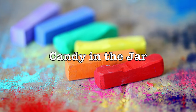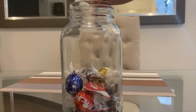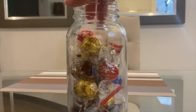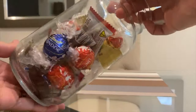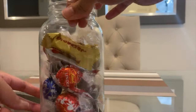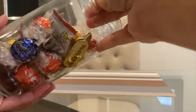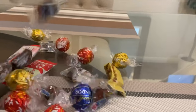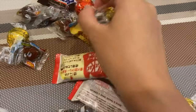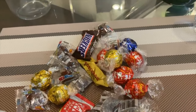Game number six is called Candy in the Jar — a very simple, quick, and fun guessing game. The host prepares a jar with candies and must know how many are inside. Show the jar to everyone on the call and have them put their guesses in the chat box. I suggest doing this at the beginning of the call and announcing the winner at the end, so everyone has something to look forward to. The person with the correct or closest guess wins.